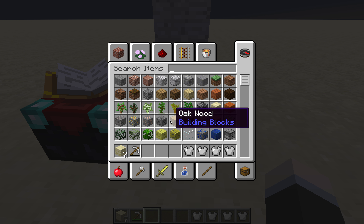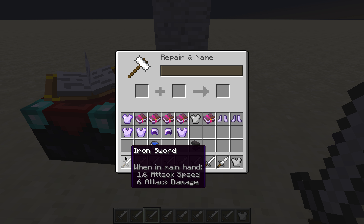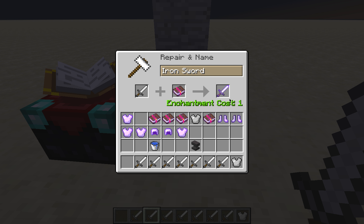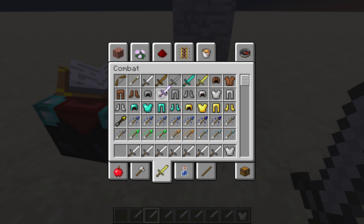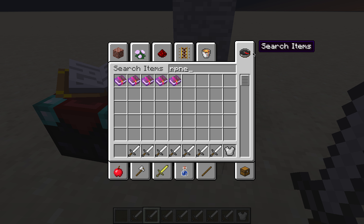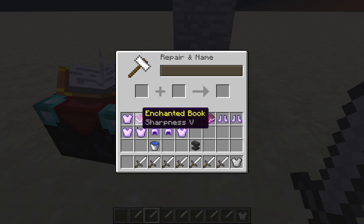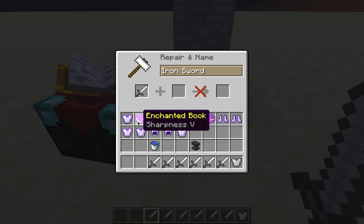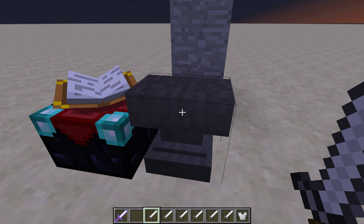Next we have sword enchantments. Sharpness does extra damage against every kind of creature. With Sharpness V, a sword that previously did six damage now does nine damage. Make sure to put the item you want to enchant in the first slot.